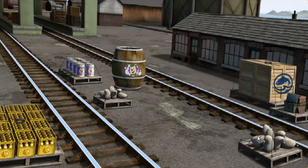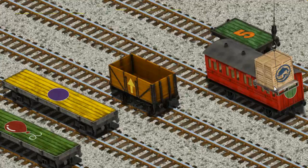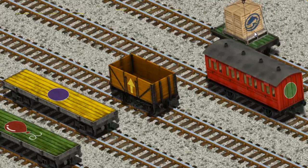Salty must deliver the crates of fish to Knappwood Station. Show Cranky where the crates of fish are. That's it! Let's lift and load. Now the cargo must be loaded. Show Cranky where the green flatbed with an orange number five is. That's it!